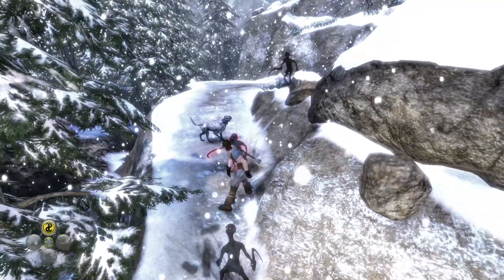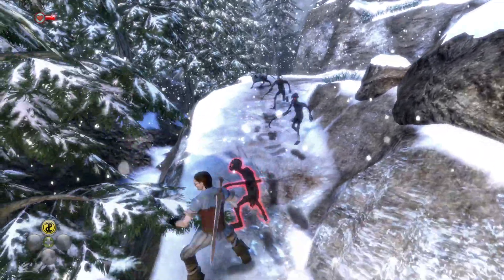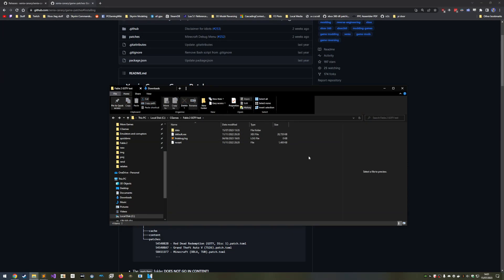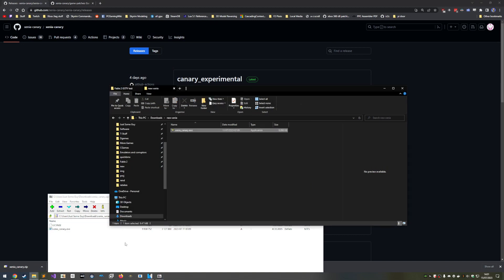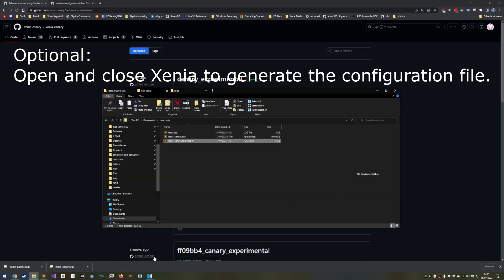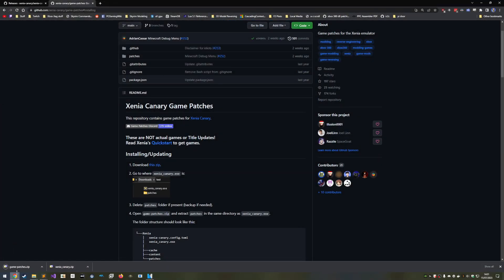Since xCloud doesn't require any setup, the remainder of the video will focus on getting Fable 2 running on Xenia in the best possible way as of 2023. All download links will be in the description. Firstly you'll need the game's files — the only legal way is to dump it from an Xbox 360 by installing the game to a USB and moving it to your PC. Now that you have the game, you'll need to download Xenia Canary. Canary is labelled the experimental version of Xenia, but it's really the best. The biggest feature it brings is patching, which is extremely important for Fable 2. So let's download the patch zip and extract it into the Xenia Canary folder alongside the executable.